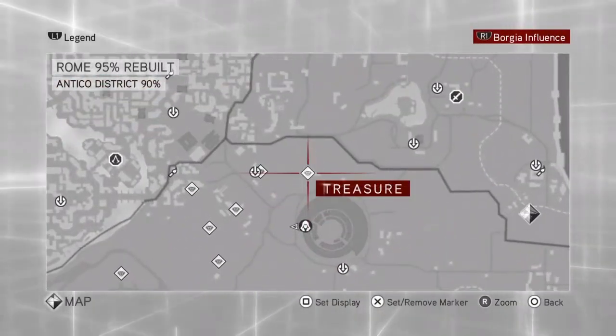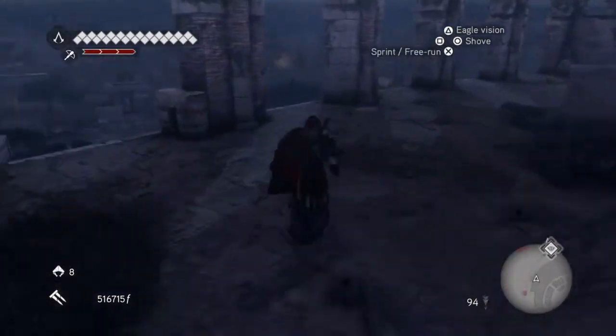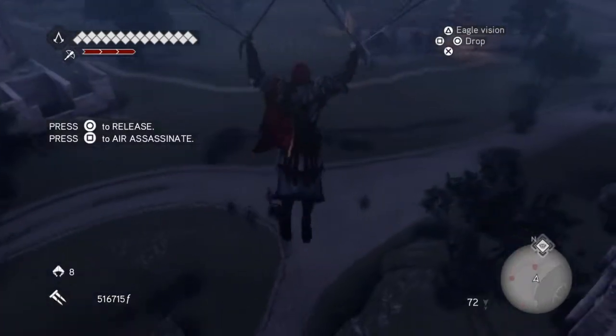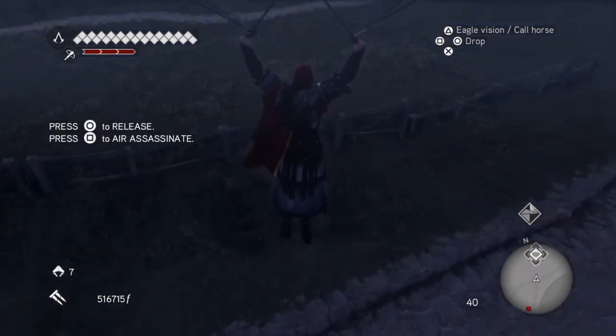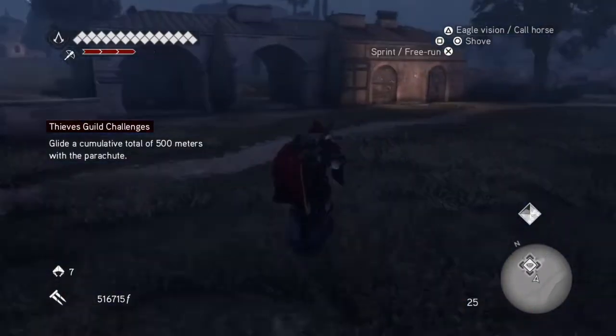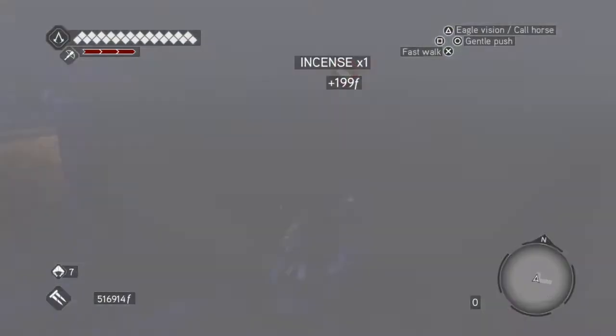The next one is north of here, outside of the Colosseum. Jump up onto the Colosseum again, run over to here, then jump and parachute — that will take you down onto the grass area. Under this archway is the treasure. Now this is the treasure that is a bit strange.